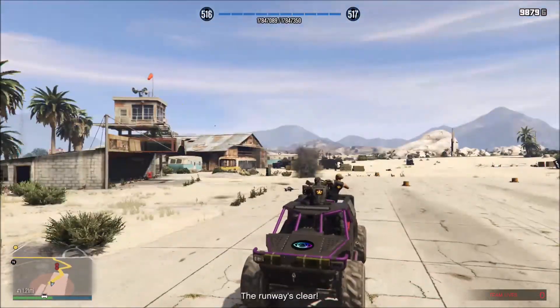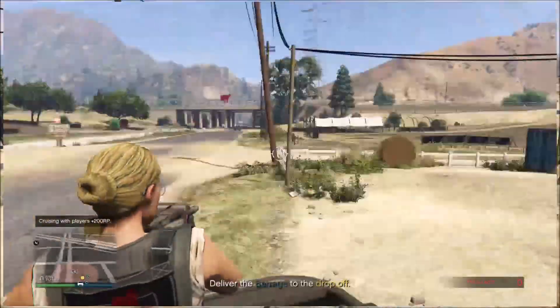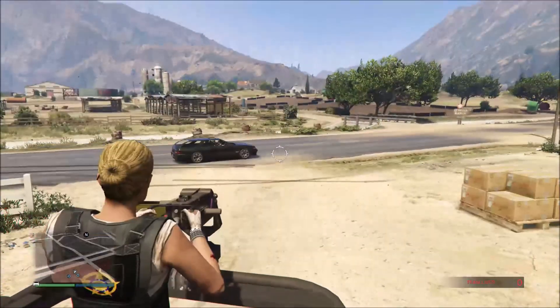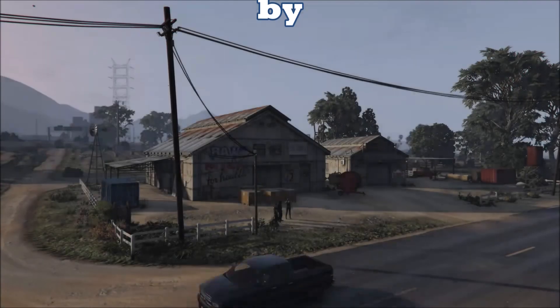Once you get the all clear from Leicester, it doesn't matter if there are even targets still up — just go ahead and get in the Barrage and take off, following the yellow line for the most part. There will be a few roadblocks that you can just easily go around, shoot out anybody else that's left, and you're done with this setup.